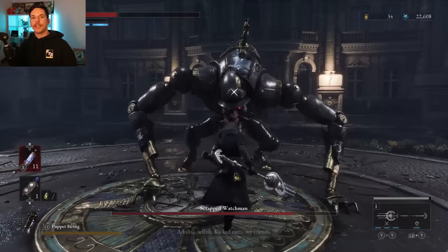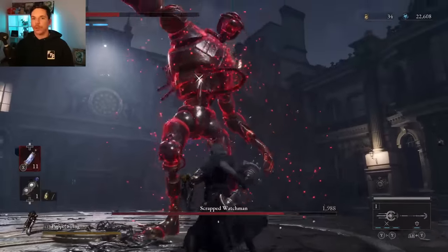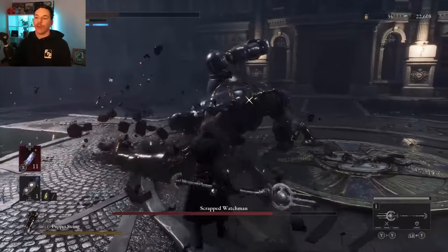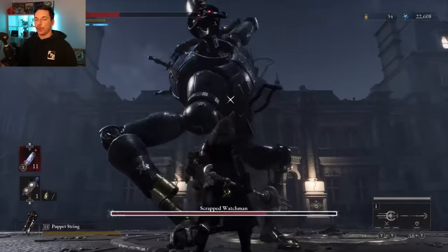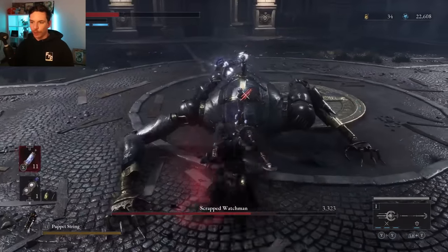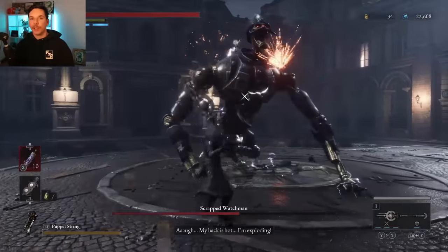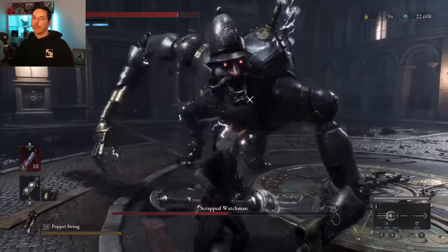That's basically it for the video, guys. Hopefully this build video helps you out. It's so hard to pick a favorite build in Lies of P considering how fun everything is, but I have to say the critical strike build has really warmed up to me — it's been the most fun build I've used so far. I'm moving on to an advanced build next. Appreciate all the love and support as always, and until next time — stay safe, peace out.